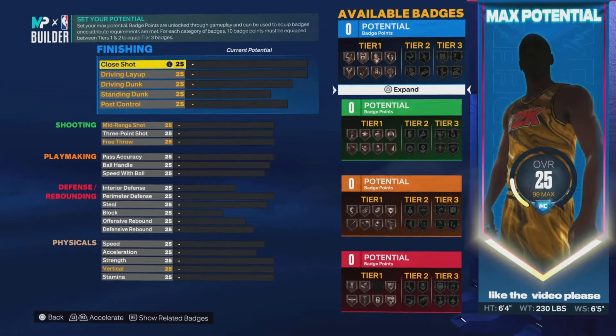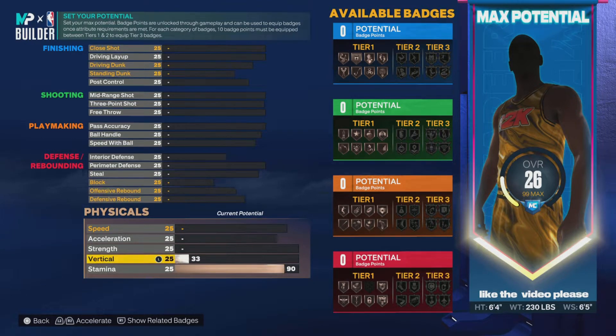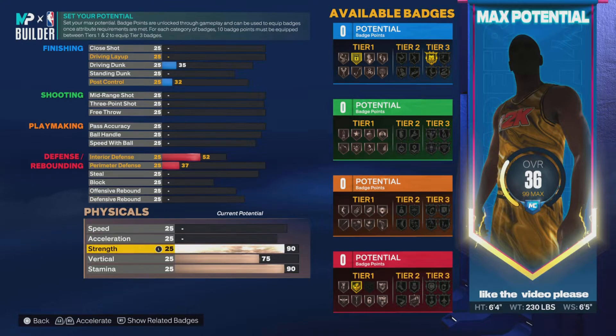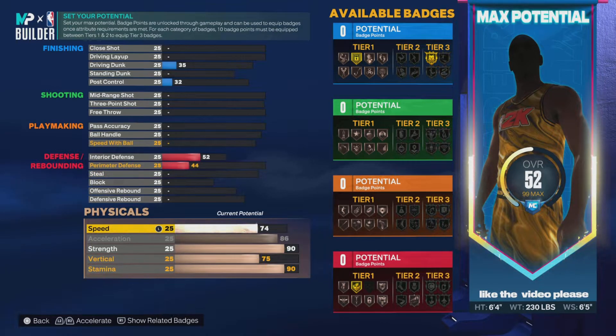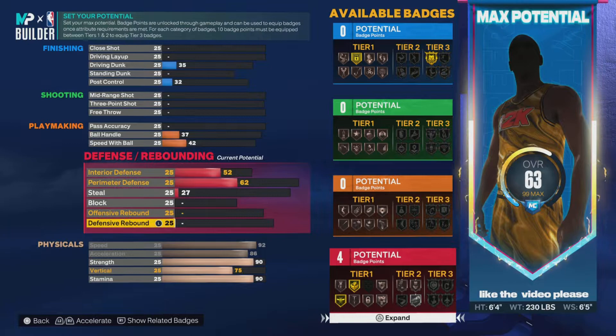I wanted a fast and powerful lockdown that could do whatever I needed. Stamina I always go 90 — that's perfect, especially once you get gem and your stamina is fine. Vertical always put to 75, especially if you want contact dunks. Strength I'm putting to 90. Acceleration you want to max out — super important for those quick bursts with the ball. Speed I'm maxing to 92. So we have 90 strength, 75 vertical, 90 stamina, 86 acceleration, and 92 speed.